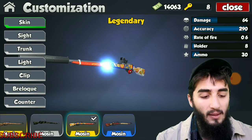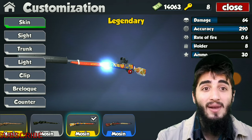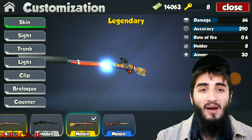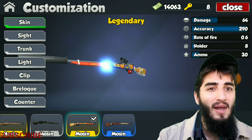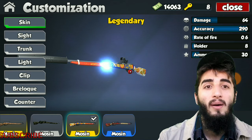The Mozen fully modified has specs of 64 damage, accuracy of 290 — which is absolutely amazing, nearly 96% accurate. It has a fire rate of 0.6, holds eight rounds, and total ammo of 30. Pretty nice specs — damage could be a little bit higher to get those one-hit kills, but against people wearing no armor or special armor you can definitely get those one-hit kills without any problem.